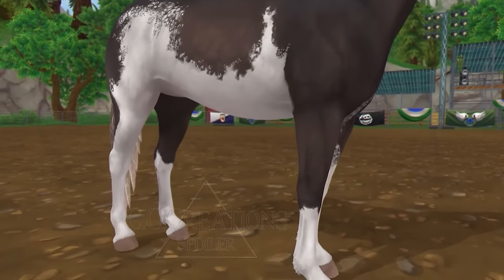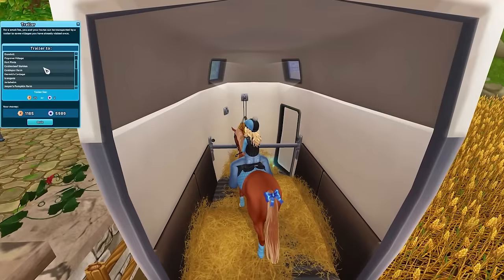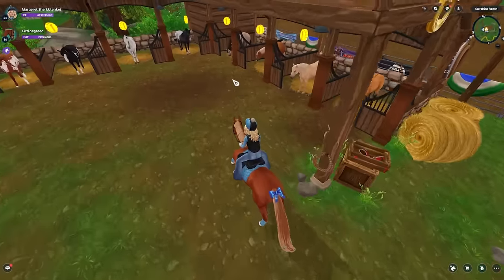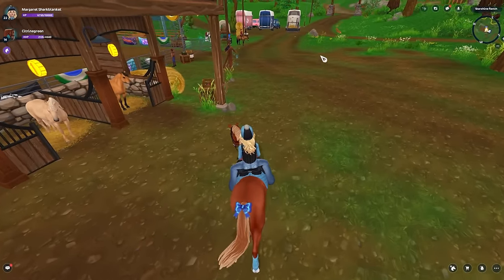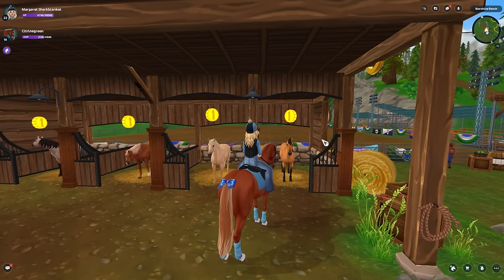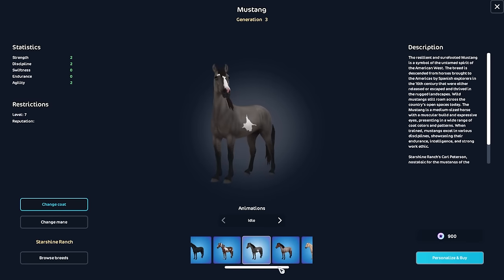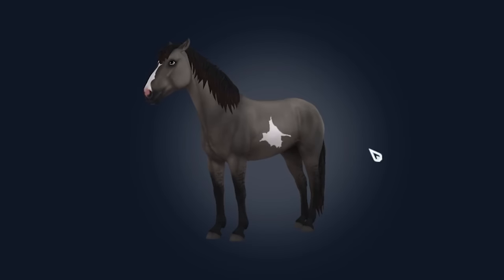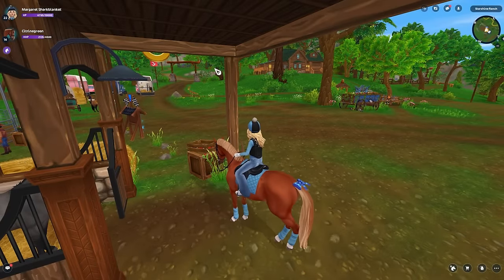In terms of pricing, they're literally just going to cost the same as their models. I do want to show the Mustangs real quick — when Star Stable does these recolor releases, they usually just put them in the game with their counterparts, so the Mustang would be released right here with the others. Mustangs are 900 Star Coins. I'm really excited for these variations — that's super exciting.